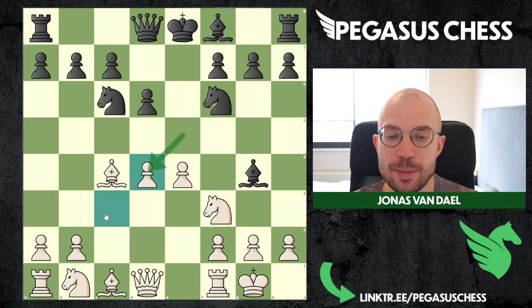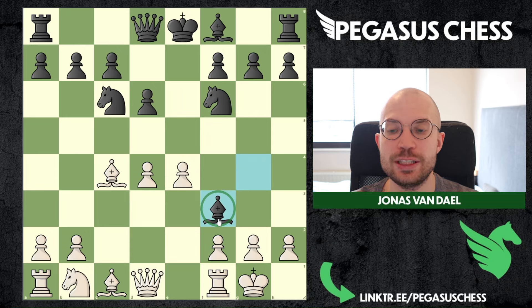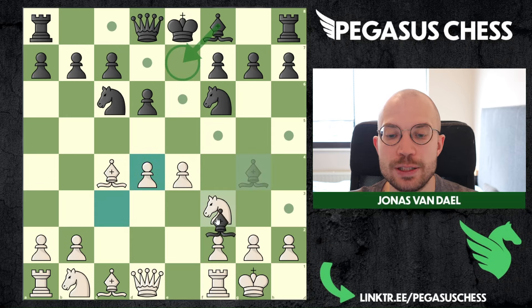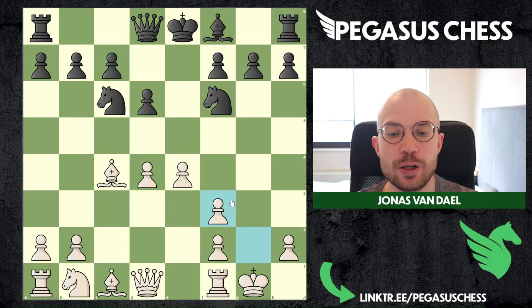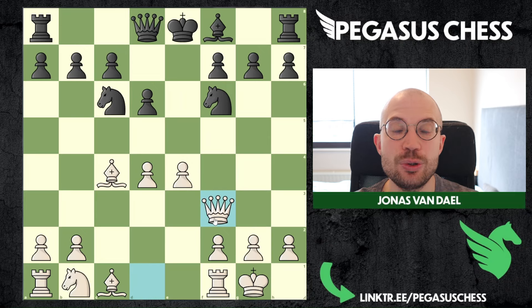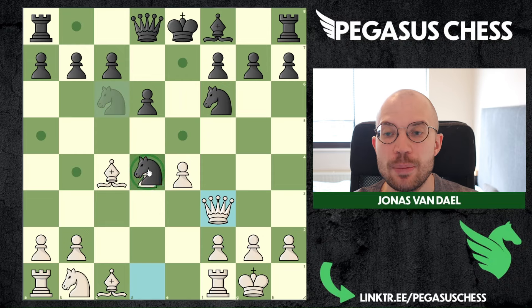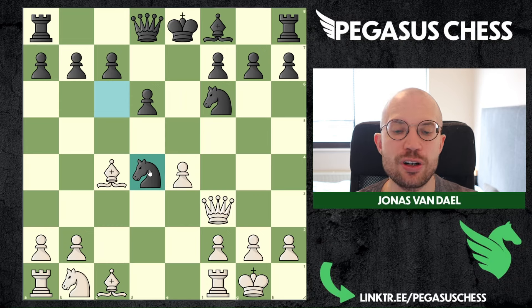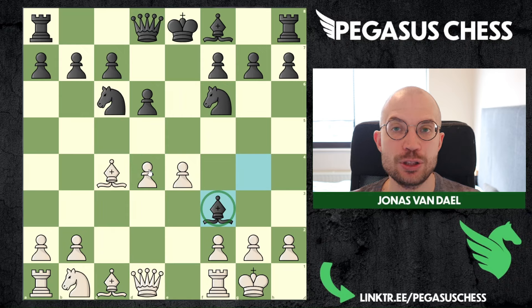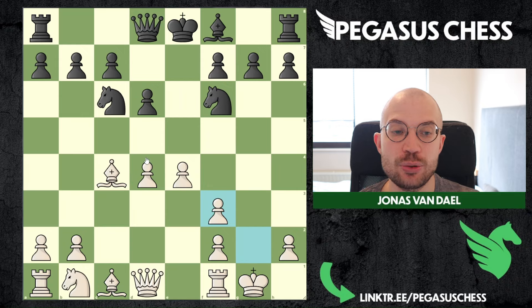The most popular line is captures, captures, and then it's best for black to play bishop e7. Many people with the black pieces will capture on f3 instead, and against those lines I actually recommend taking back with the g-pawn. Because in many of these variations if you take back with your queen you might be dropping the pawn on d4, and we're kind of losing our attacking chances.